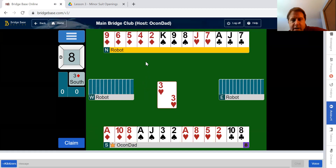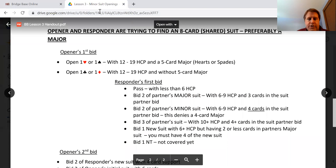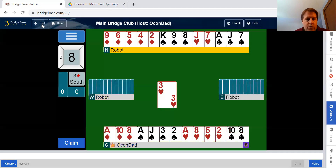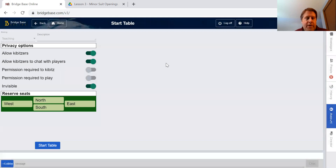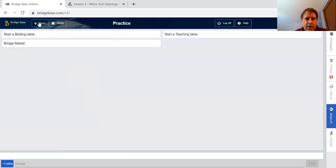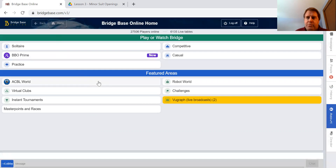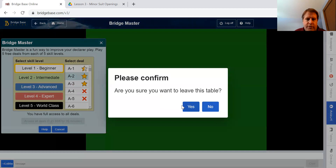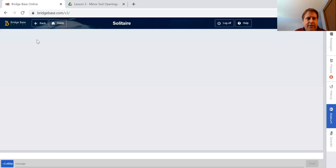We ended up in three diamonds. Quick review: if you'd like me to email you these handouts, put it in the comment below or reach out to me. Hopefully you've been following along with the at-home study program and practicing the hands. If you want to practice more, we've been working on Bridge Master hands — keep working on that — but you can also move into solitaire and just play a few hands there as well.